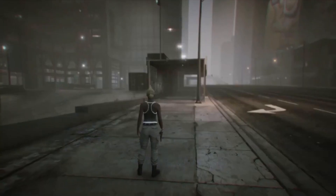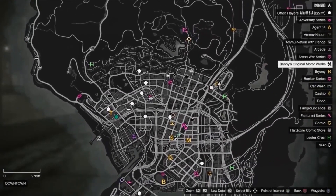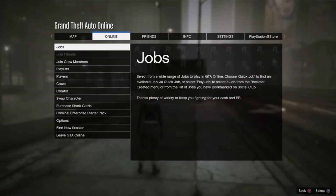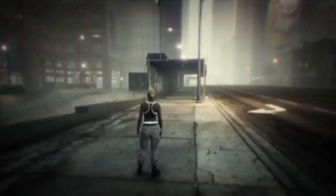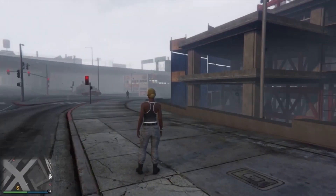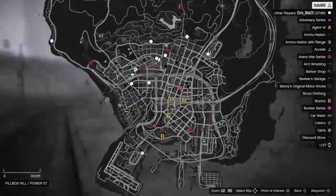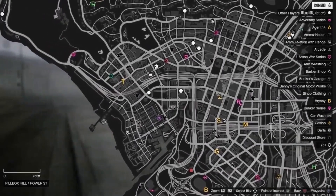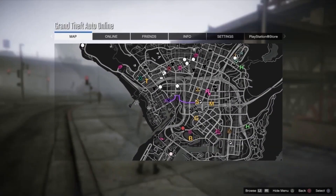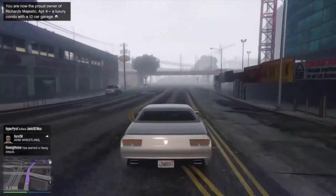Once you've loaded into an online session you want to open up the map and see if you can see any clothing stores. If you can't, no problem — all you want to do is go ahead and load into a new session. Once you've loaded into a new session you want to open up the interaction menu, enable passive mode and then check the map to see if you can see any clothing stores. Then just head over to any clothing store on the map.